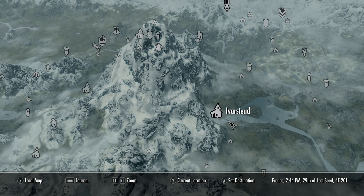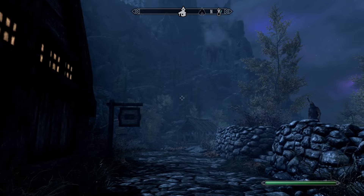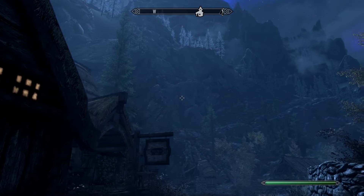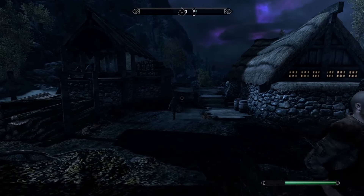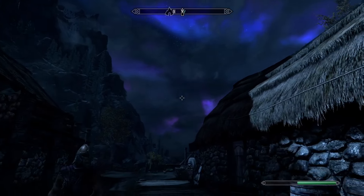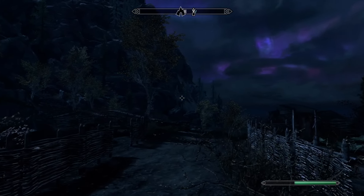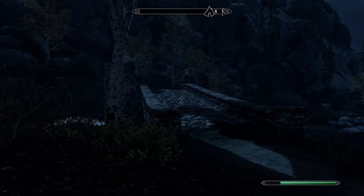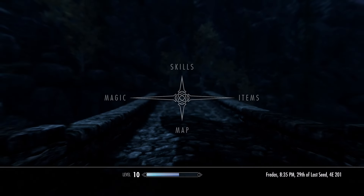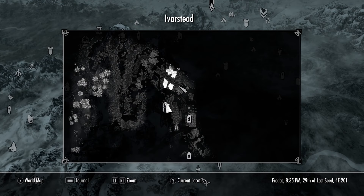You will actually have to come this way for the quest 'The Way of the Voice,' but if you're just curious, I'll show you how to get here regardless. Make your way in this direction, taking in the scenery. It wouldn't be a bad idea to explore this town — it's small, but you can pick up a few quests. Here's where we are on the map: once you reach Ivarstead, just cross this bridge.